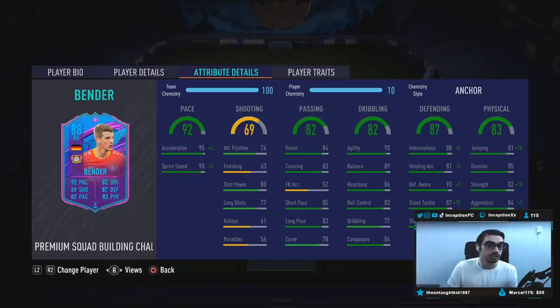With the anchor chemistry style, we're going to be boosting it up to 99 acceleration with 95 sprint speed. This card looks so ridiculous. Shooting: 74 attacking position, 80 shot power, 77 for long shots. This is going to be a card that you mostly want to use in the right-back position on stay-back while attacking or in one of the center-back areas, because obviously that's the meta of this game.